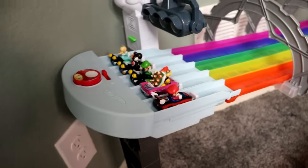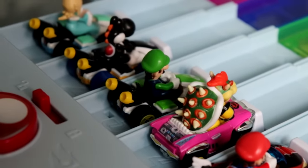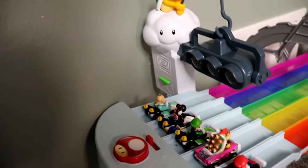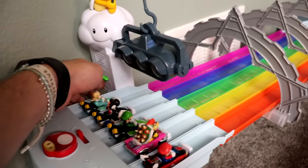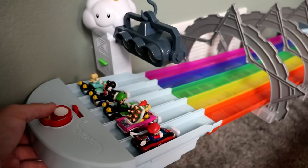Next up on the track, we've got race four. We have Mario in the Wild Wing, Bowser, Luigi, Black Yoshi, and Rosalina. We're gonna click Lakitu for the start of this race, make sure items are turned off, and let's get to racing.